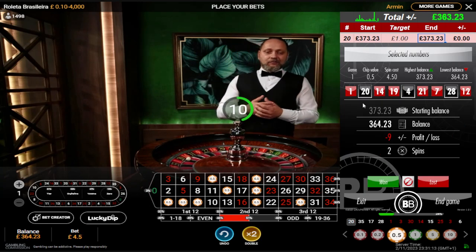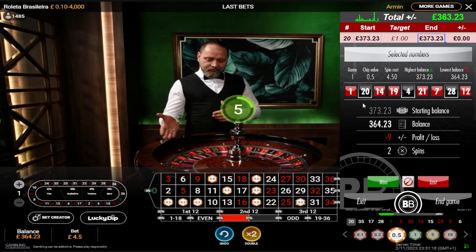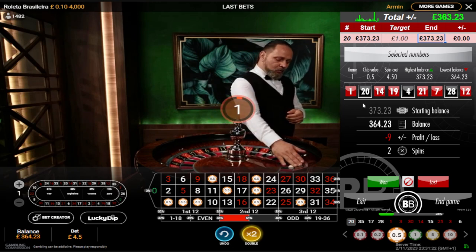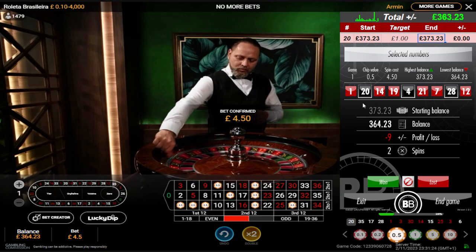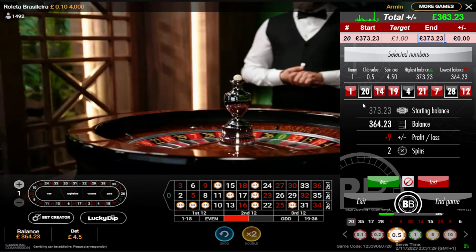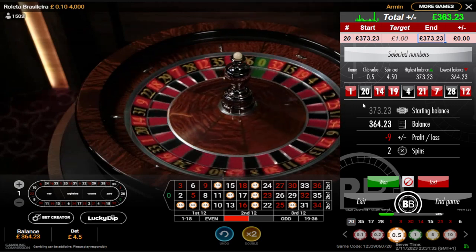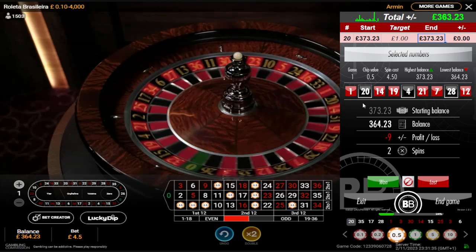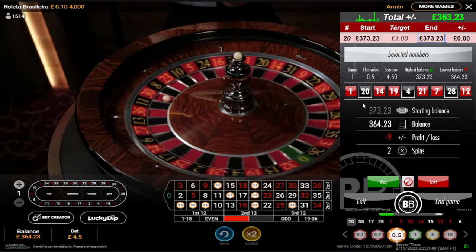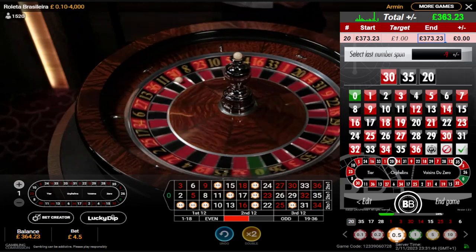Bet number two, for nine pound profit I'll take nine pound. What I might do is two games of this at different stakes. I'm also keeping an eye on five reds, five blacks, because we've got four blacks in a row. There it is — if it's another black I might do zero neighbours. Anyway, I'm on 24, 28, second bet. It's red, it's 30, it's a miss. 30, 35, 20.